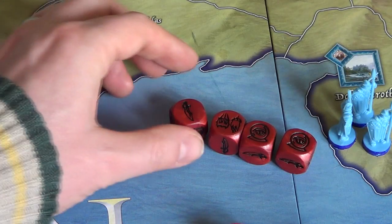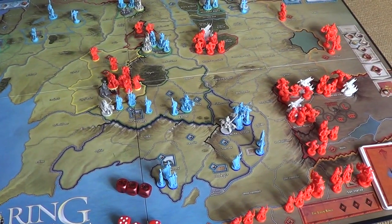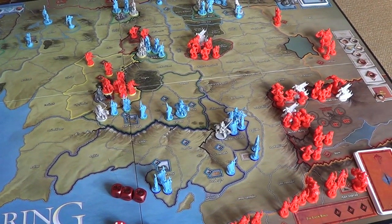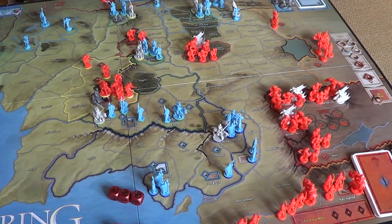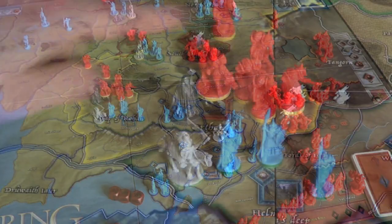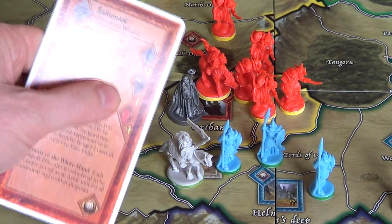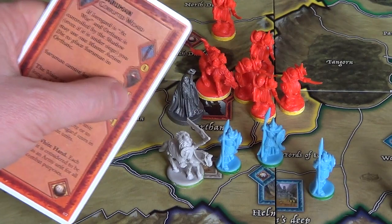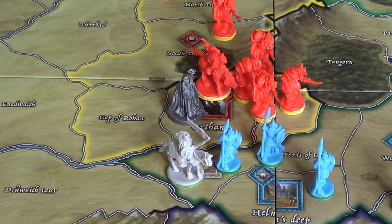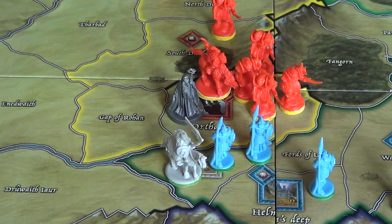The shadow player is going to use this character die. With a character die, you can move or attack with an army which has a leader. Now there's this army here in Isengard, in Orthanc, and Saruman is with this army and he has a leadership of one. So Saruman counts as a leader and we could potentially attack the Fords of Isengard. But I don't want to do that.